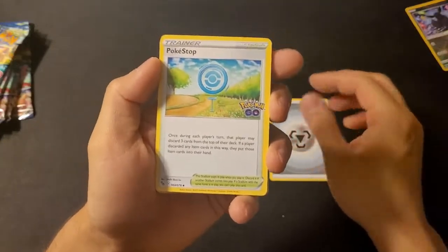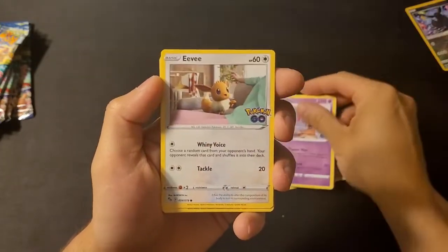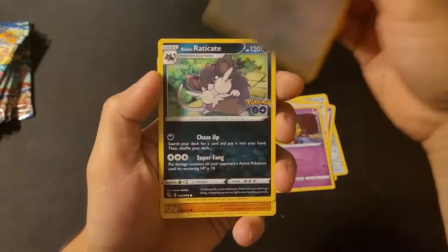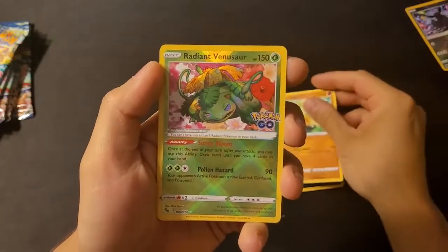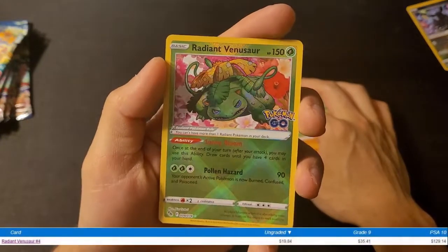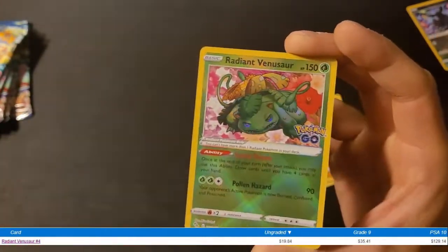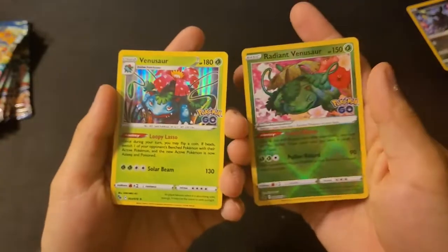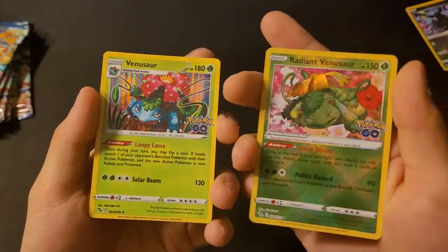Energy card, Pokéstop, Steelix, Eevee, Ampharos, Alolan Raticate, Larvitar — oh, we got a Radiant Venusaur! That looks so sick. I wish my lighting wasn't so bad. We got the Radiant Venusaur and then a regular Venusaur as well — so we have both the Radiant and the Holo Venusaur. That is awesome.